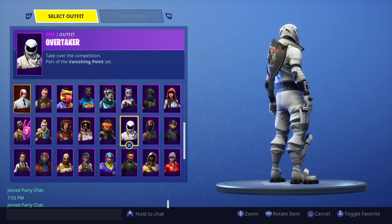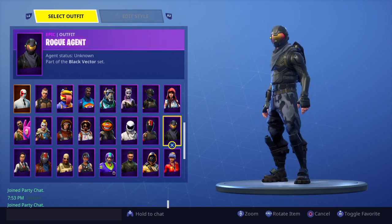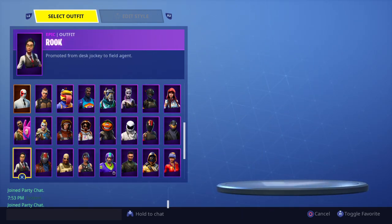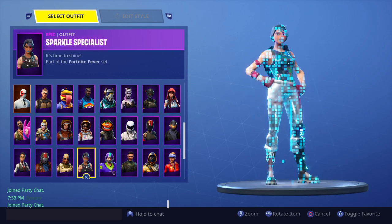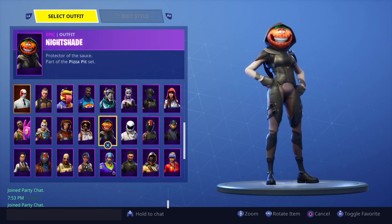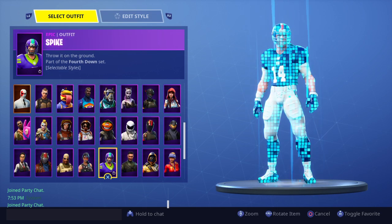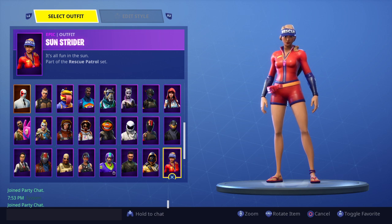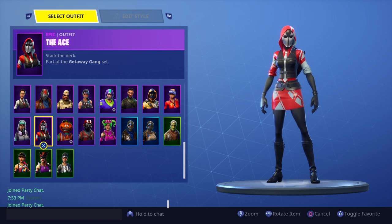Overtaker — that's like a rare skin. Got that in the item shop. Red Line — I think it was this season or last season. Ray Agent, the first starter pack skin, but it came back so it's not rare anymore. Rook — that's another sweaty skin. Ruckus from Season 3, Sledgehammer from Season 5. Sparkle Specialist from Season 2. An NFL skin — I had to get at least one because I knew they'd be rare, and they're pretty cool. Squad Leader, Striker — that's the most recent starter pack.